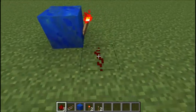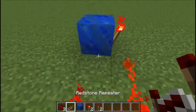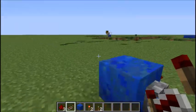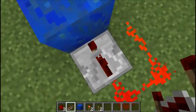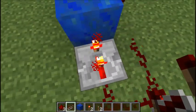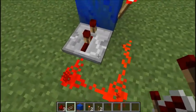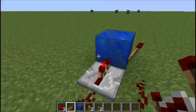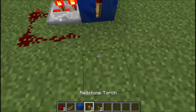By putting three redstone there, it powers this block, which powers its redstone. And you set this — it's a three-tick timer, but you put it to two ticks. It sends a signal, waits a bit, cancels the signal, and the signal dies. It just keeps looping and looping. Every three ticks it sends a pulse.